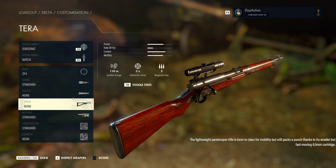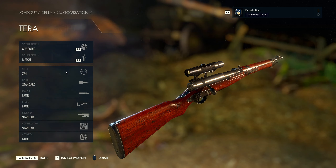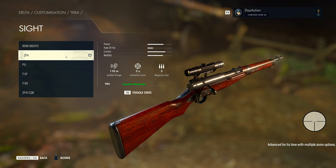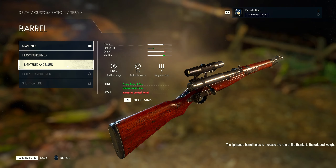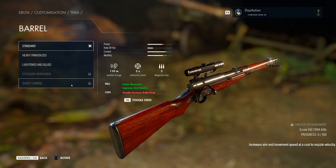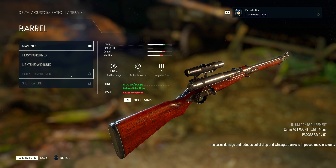Let's take a look at the customizations available — this is all default. The sight is a ZF4 with 3x authentic zoom. The highest we can go is 4x, but we'll leave it at 3x. Barrel is standard, but there are options: heavy, lightened and blued, plus a couple to unlock — one requires 50 Terra kills while prone, another requires 150 Terra kills for a short carbine barrel.